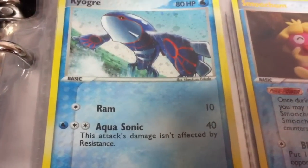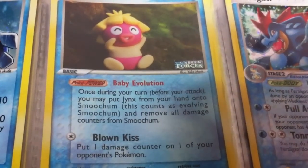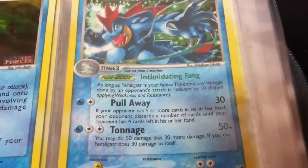Some more water guys — Kyogre with a pretty cool picture, Smoochum, and another pretty cool looking Feraligatr.